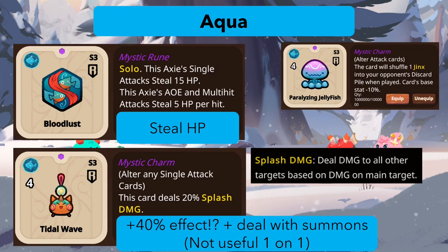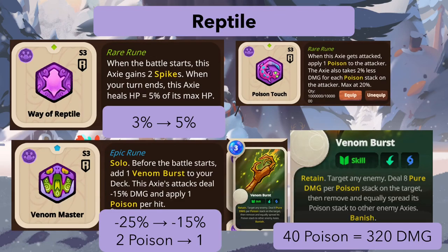Paralyzing Flarefish changes from 5 PP to 4 PP for aqua. For reptiles, Way of Reptile changes from 3 percent to 5 percent healing of max HP — not a bad change.